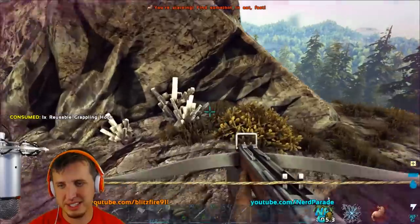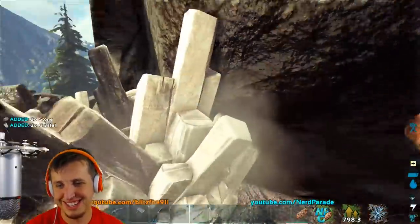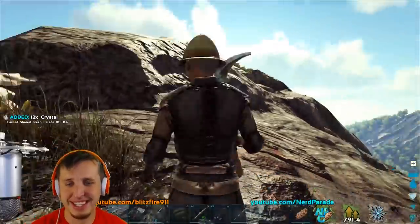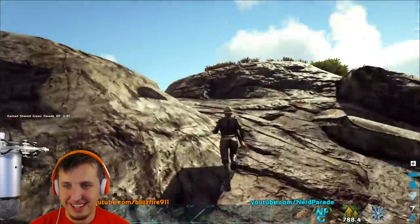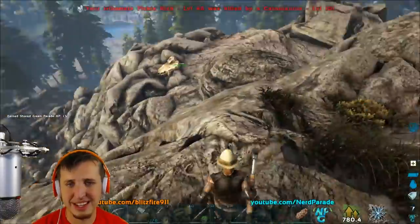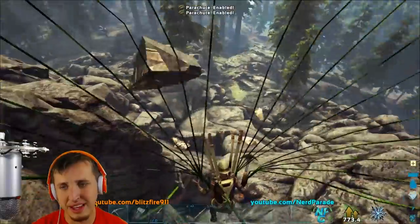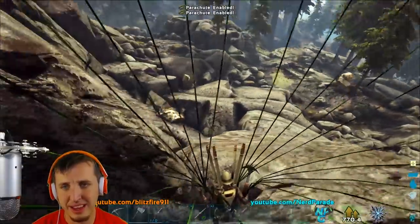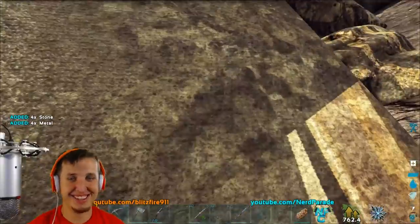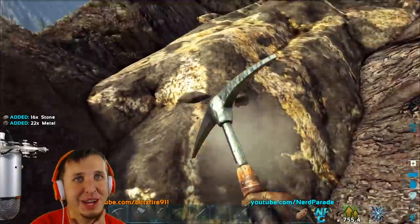Oh I think somebody mined the top already - never mind, there's the crystal. I almost got upset - I was about to go attack Blue. When we go to attack Blue, we're going to have to be in fur gear - we'll have to prep for fur-based raids. When we go to attack Red, we're going to have to wear ghillie to keep ourselves cool because it's hotter over there. Green is just kind of a whatever - not too hot, not too cold, just right. We took the very chill spot this season. Red ob is harder to get to, and Blue ob is a nightmare.